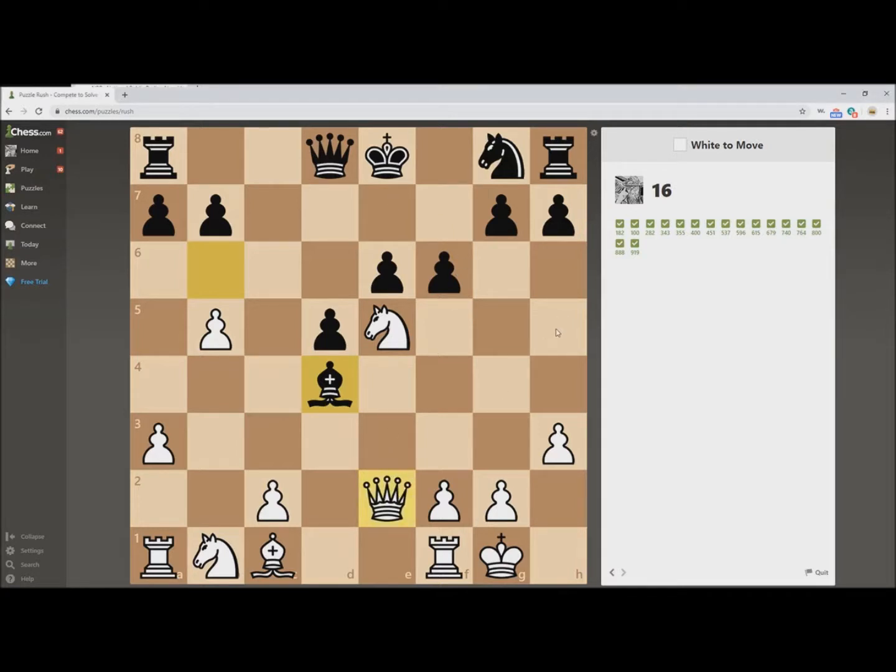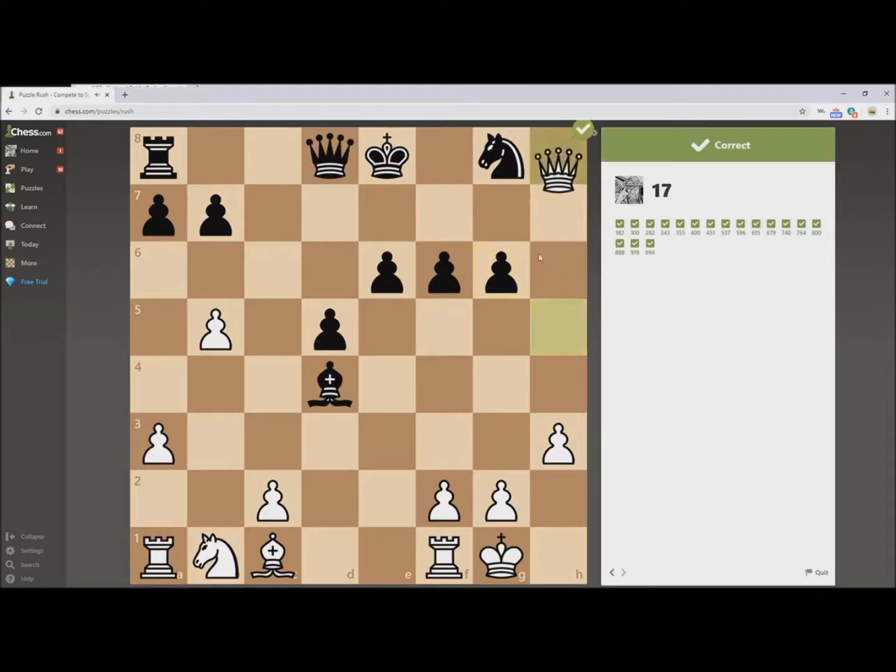Let's see what happens. There we go — that pawn is mine, and that Rook is mine.